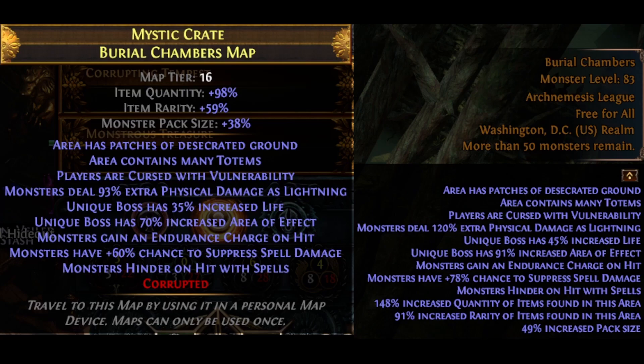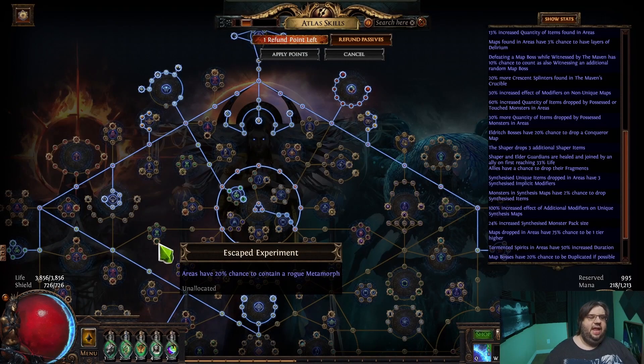There's mods like less regen — that one goes really really high to the point where your life leech and regen are practically useless. There's also one that reduces the effect of auras, and when that one gets multiplied it's like you're not even wearing the auras. Anyways, I hope that helps some of you, because a lot of people are saying 'why am I dying all the time?' — well, you're doing way harder content than you actually thought.